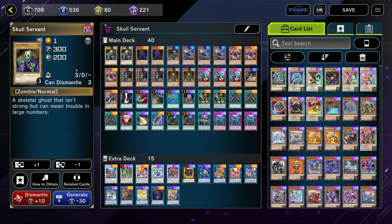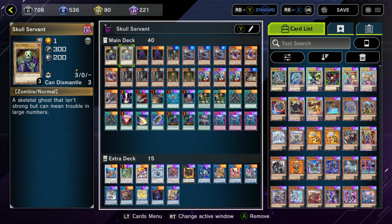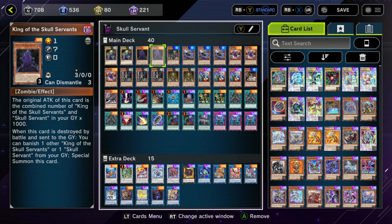Let's get to the deck profile and see how to set up a really big Chungus. Starting off with 2 copies of the original Skullservant, which is still a mainstay — mostly because another card can send it specifically along with another card from your deck or hand to the graveyard. Next I play 2 King of the Skullservants, the boss monster, which gains 1000 attack points for every Skullservant and King of the Skullservants in the graveyard. When destroyed by battle, you can banish a Skullservant or King from the graveyard and special summon it back — but since this is a going-second OTK deck, that effect will rarely see use.